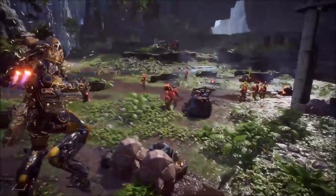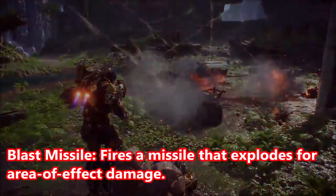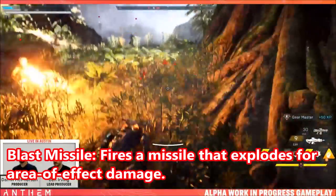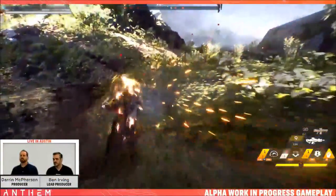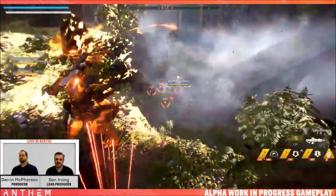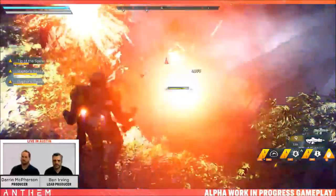Finally we have the Blast Missile, which goes against the previous four abilities by firing a missile that explodes for area of effect damage. So while the Ranger specializes in single target attacks, it can do AOE attacks — just not as effectively as, say, the Colossus.